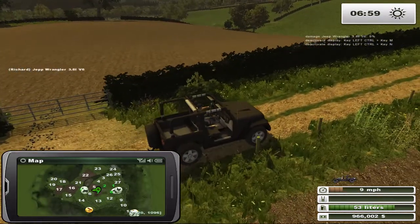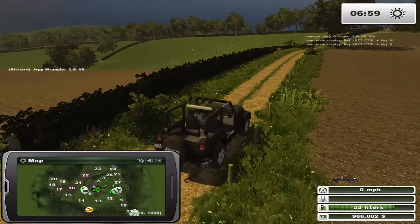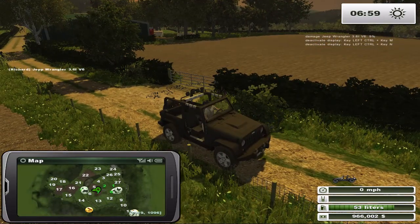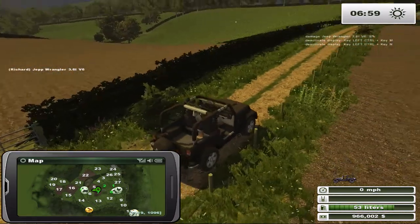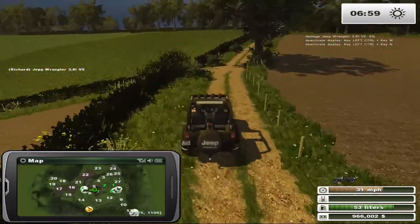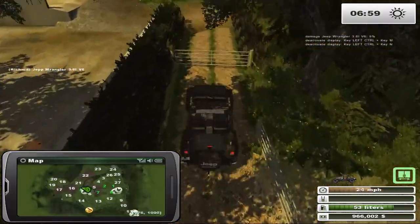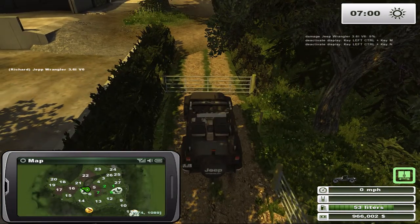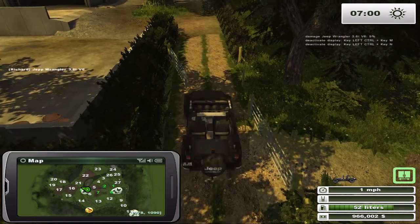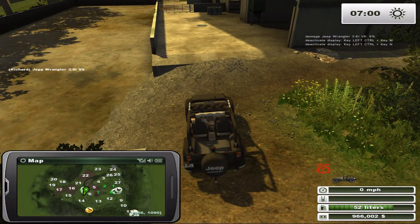There's our field — oh no, that one doesn't belong to us. Field 2 does, field 5 and field 13 are fields we can buy. Field 7 we do own — very cool, that's one of our fields. If we continue just a little further we'll get to the cattle farm, though the brakes on this jeep are less than desirable.